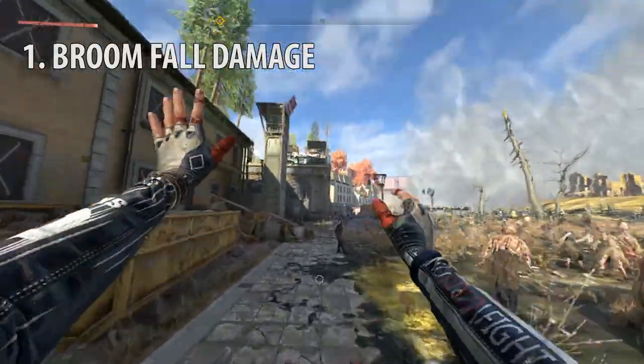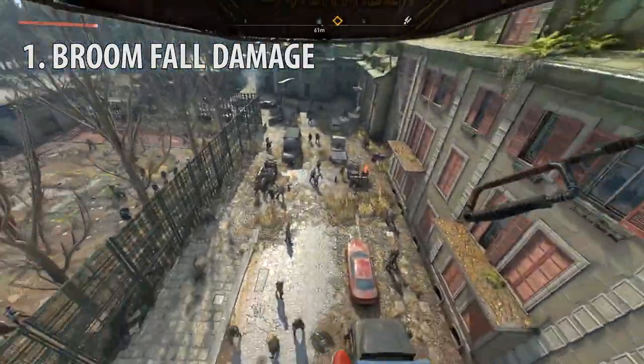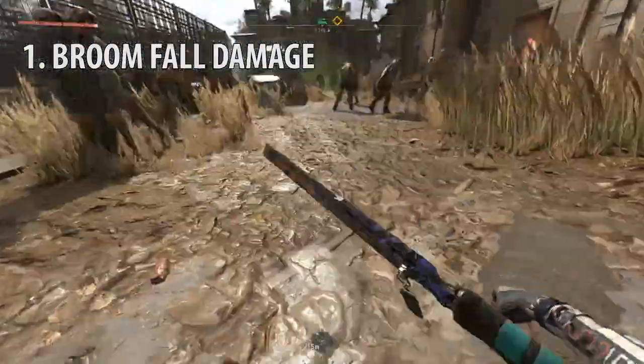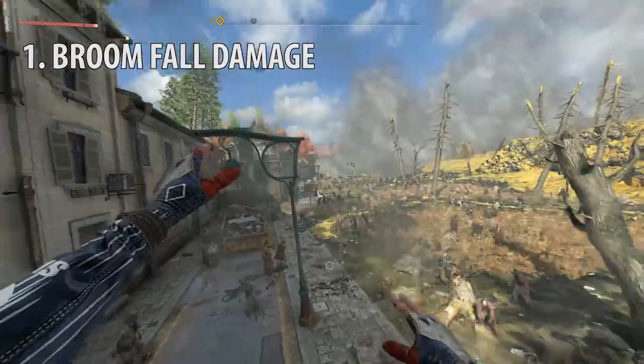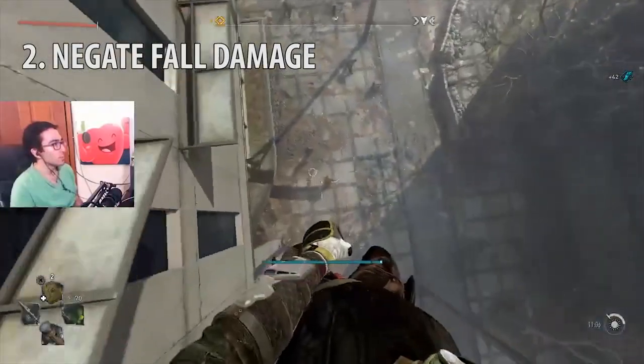Hey guys, Adam Hart here. If you use your broom when high up, you'll take fall damage when you land, even if it's a small jump off your broom. To prevent this, exit your broom by grappling onto something or pressing circle to exit, then use the paraglider. You can negate all fall damage if you land on the roof of a car, a pad with an X on it, or trash bags, or even an air kick.